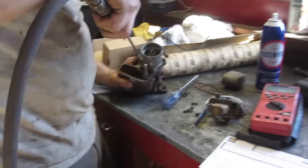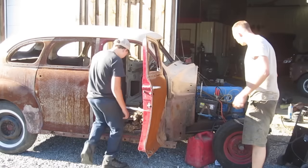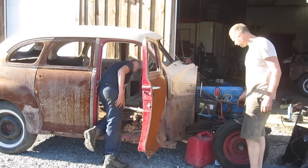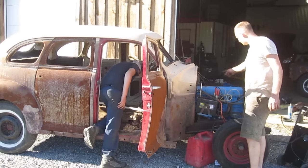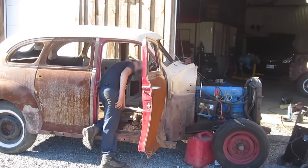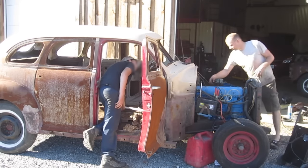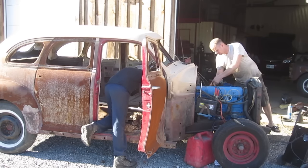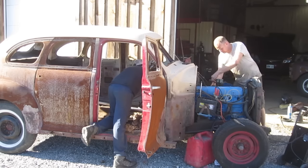Okay, took the carb off, blew the carb out, sanded off the points which were bad. I think we got spark now. Got a jerry can in there and the fuel pump, pulled a little bit of fuel through, so the carb's got fuel. Now I'll choke it manually here while my little assistant is going to try and crank it over and see what happens.